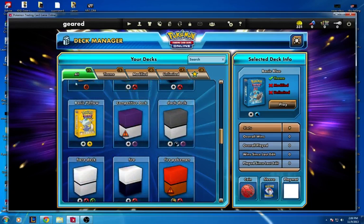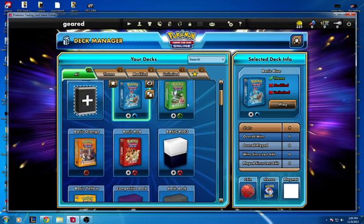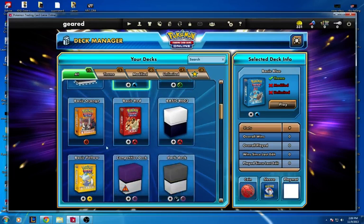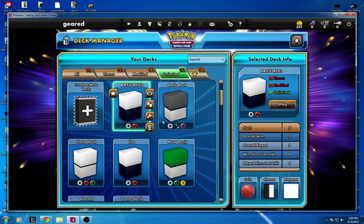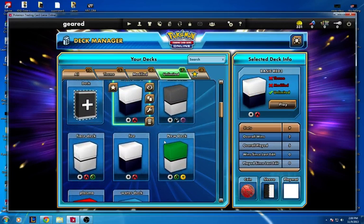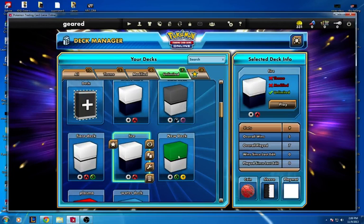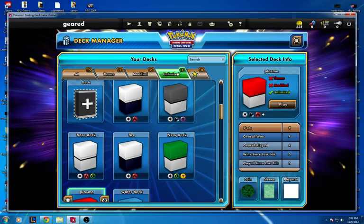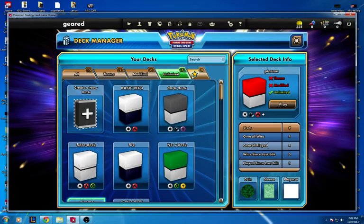You're going to see your 15 decks here. Some are in the making. These are your starter decks with yellow, your theme decks, modified decks — I don't have any — and I have 7 unlimited decks. On the right side it shows you how many wins. 44 wins out of 56 — it tells you every single thing.